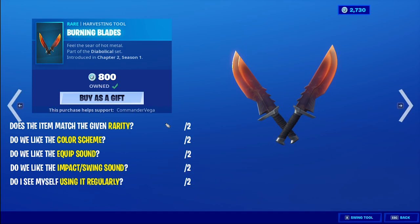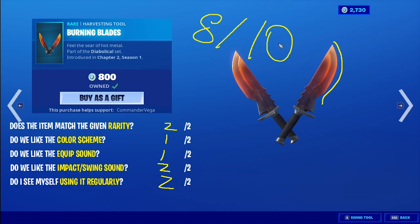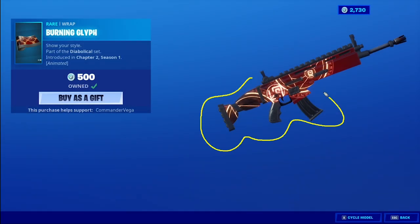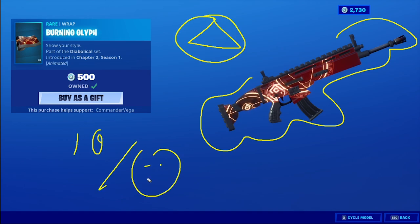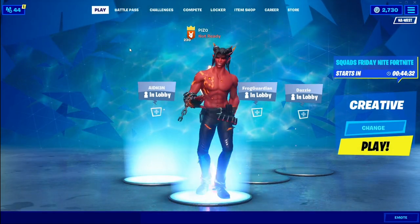The Burning Blades — for a rare rarity, yeah that's fair. Color scheme again — it looks like it's being forged, obviously hotter on the tip. I actually like the way these look, but one out of two for color scheme. Equip sound is okay, impact and swing are great. Will I use them? I think I will, because I like the visual effects and the contrail. Eight out of ten for the Burning Blades. The Burning Glyph wrap — I don't know what it means but it looks cool — ten out of ten.